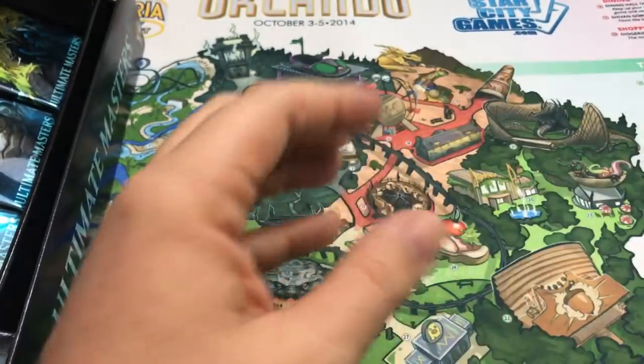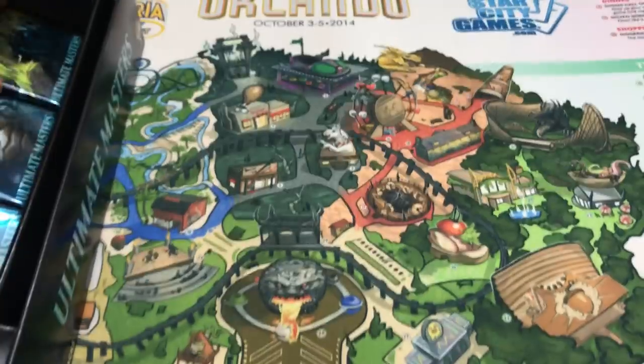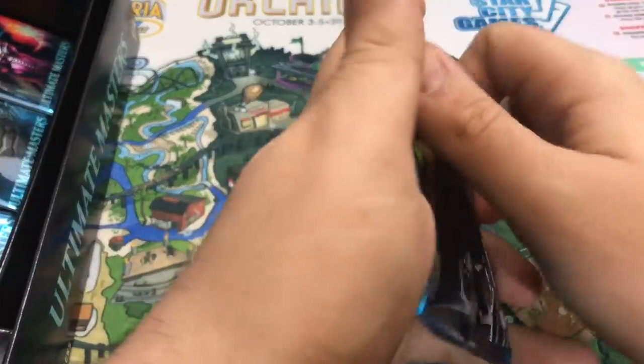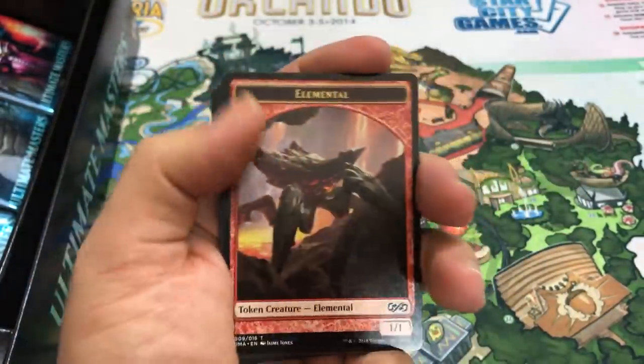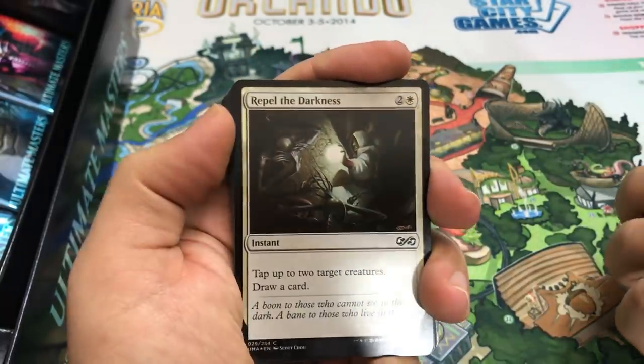I love Spider Spawning for Limited - I played with that already, actually. Another good card from Innistrad Limited. I think that's three Mythics, not counting the foil one, which was our fourth. It's still possible with the number of packs left to get some more. And there are some amazing rares in the set, so hopefully we'll get one or two more cool pulls.